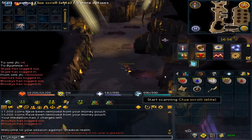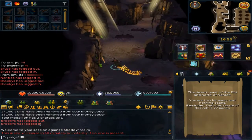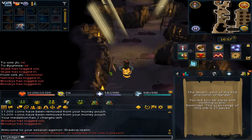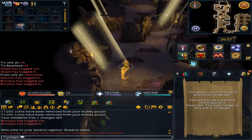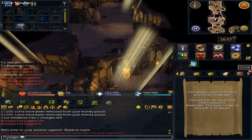Another thing double surge is good for is clue scrolls. You will be able to have an easier time finding scanned clues and where they were brought to.